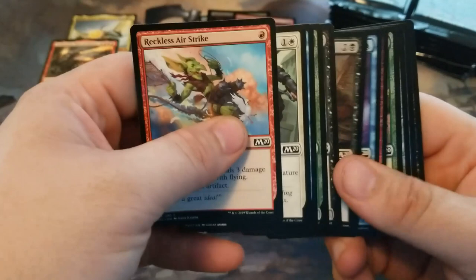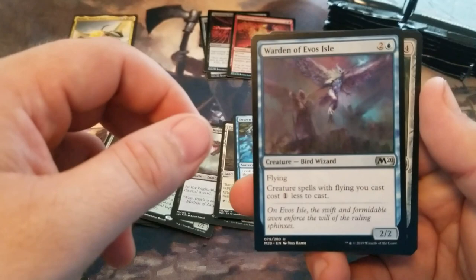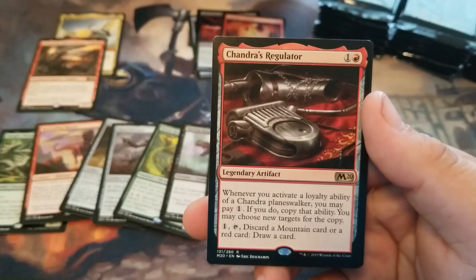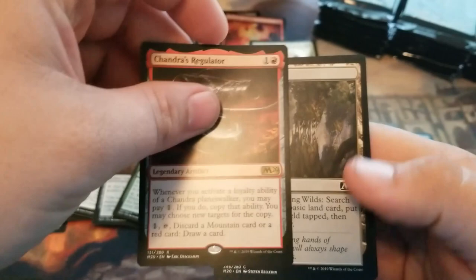The Warden of Evos Isle. Pattern Marcher. Vengeful Warchief. And Chandra's Regulator. And always helpful Evolving Wilds.